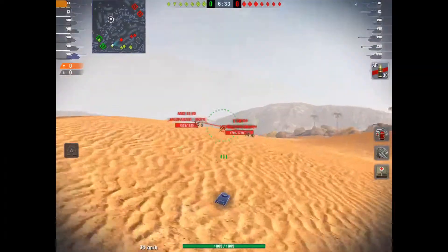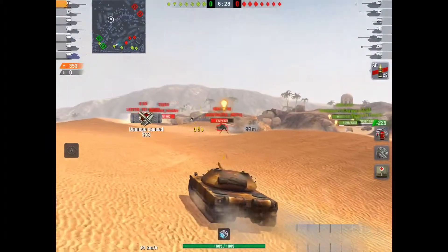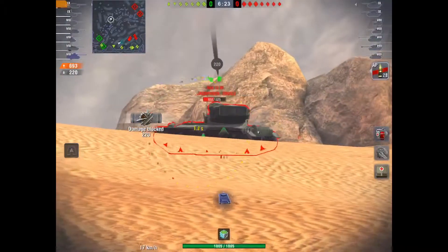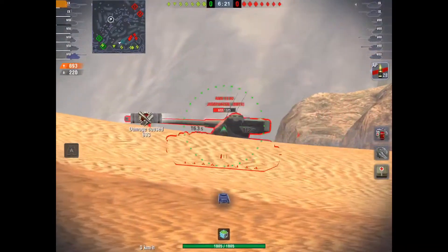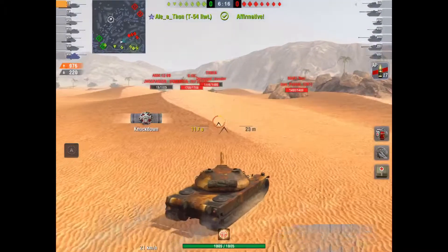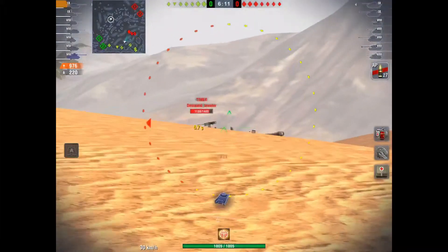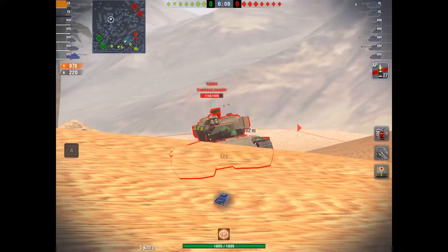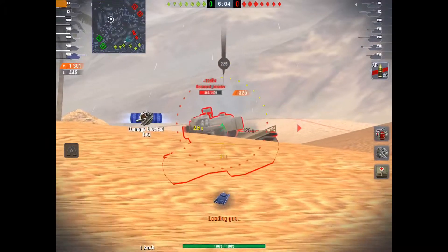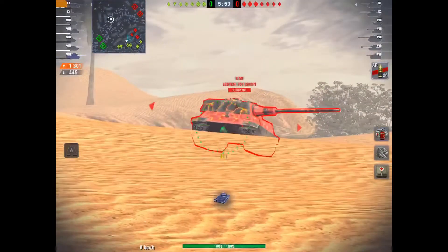The K91 is a tier 9 autoloading tank with 930 clip potential. It has a really nice gun, as you can see here as I fuck over this AMX. I get 970 damage in with that first clip. It has a decently fast clip reload of about 16 seconds, but the interclip reload of 3.5 seconds is a bit shit. The armour profile on the tank is actually really, really nice.